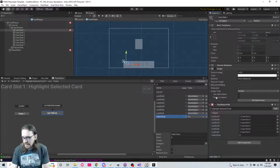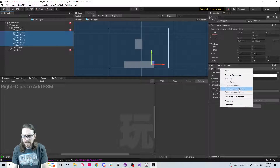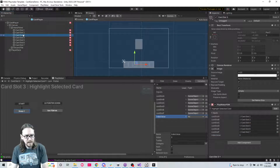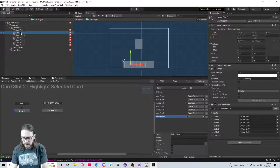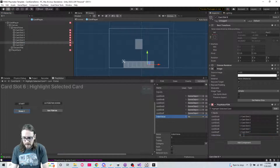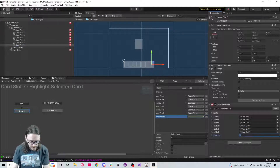Now if I copy this and put it in all the other card slots - right click paste component as new. Now if I go to slot two I can put slot one and set this to two. For each slot: slot one with index two here, slot one with index three here, slot one with index four here replacing slot four, slot one with index five replacing slot five, slot one with index six replacing slot six, slot one with index seven replacing slot seven.